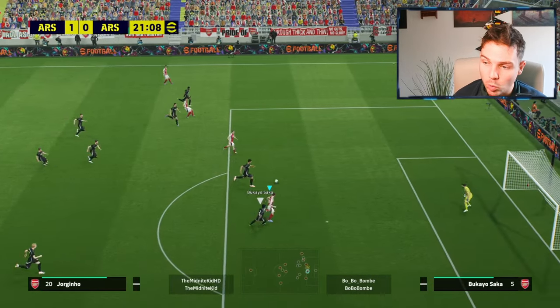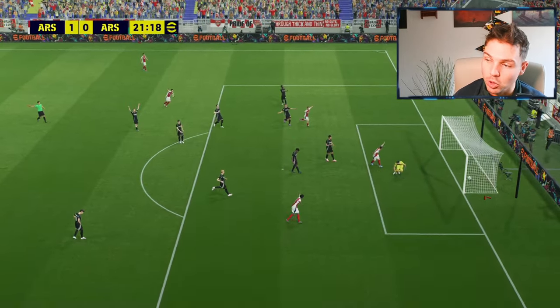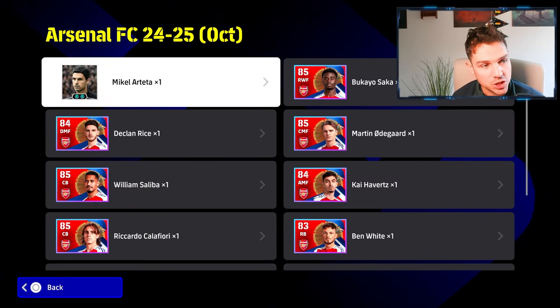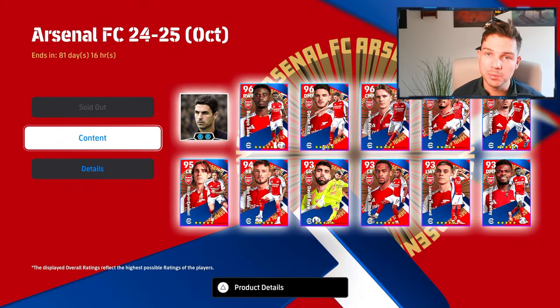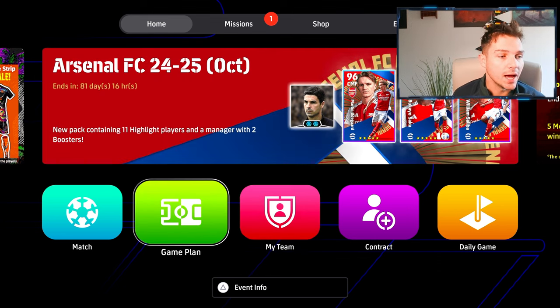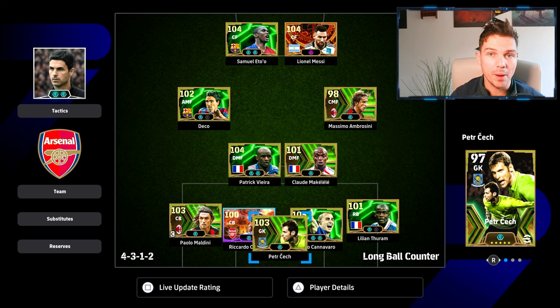One-touch passes, simple walk-ins, really simple goals. Now there is a skill in doing the one-touch passing and stuff like that. But until the core gameplay changes, this formational setup, this style of play, and this way of attacking is always going to be the meta. Because you're super deep and you're not going to get caught on the counter too often, and you're just literally four passes away from getting a shot on goal.